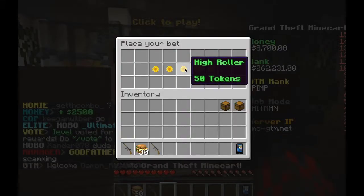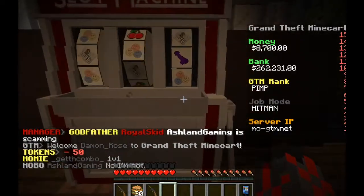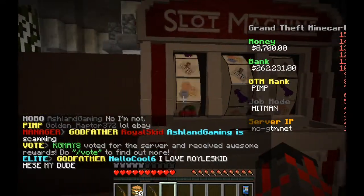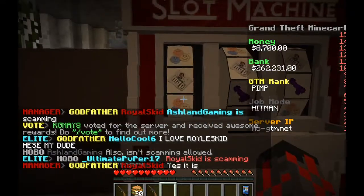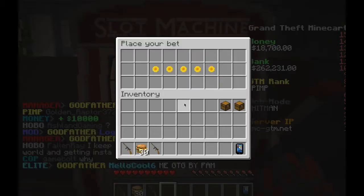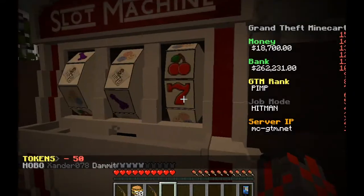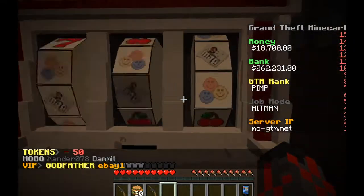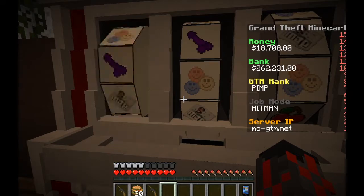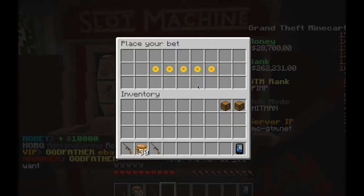Alright, 50 tokens - high roller! Let's see what this high roller is. We got that gun sort of thing - I don't really know what that is. Come on, third one - no, oh - ten thousand! Ten thousand! I'm feeling like I should try this again. Let's see how much we can get. Okay - two - come on - last one - ten thousand! We missed that one.